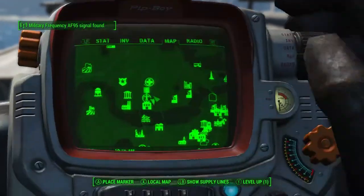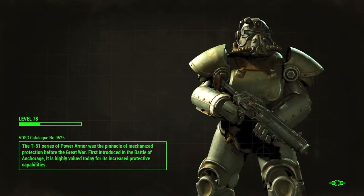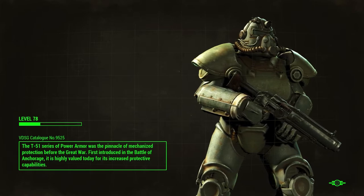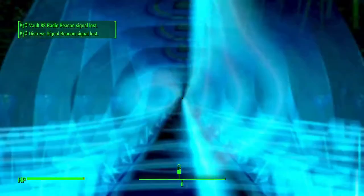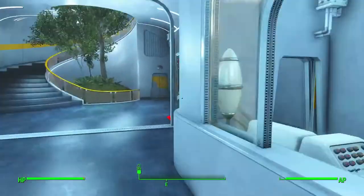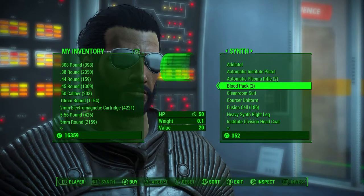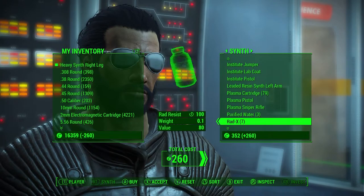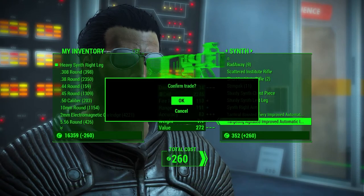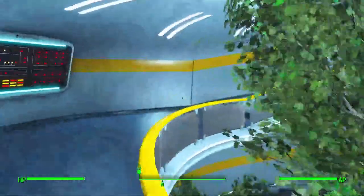After the Bunker Hill success the synths have been safely returned and will be repurposed — modifications will be made to correct defects in their programming and they'll be assigned to new duties. The Railroad remains an annoyance but will be dealt with as necessary. Father gives us 500 caps as appreciation and says it's time to become more involved in the future of the institute — I'd like you to join me inside; the directorate is meeting and you should be there. It's time to go back — mankind redefined.